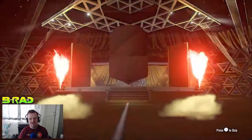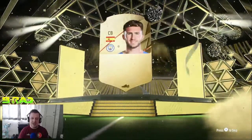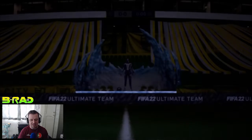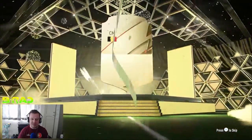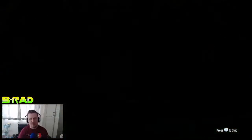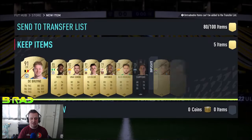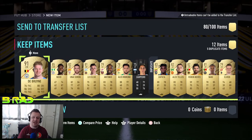50k packs — can we get some more Team of the Seasons? Not on the first one. Our third 50k pack brings us a walkout — it is going to be Laporte, 86 rated, decent fodder, but we want Team of the Seasons. Then another walkout and it's a big one — Kevin De Bruyne, 91 rated! That is incredible fodder, we will take that. And Indi, 85 rated behind him as well — not a bad 50k pack compared to the others.